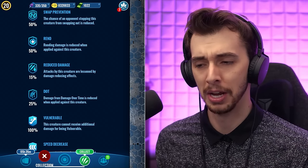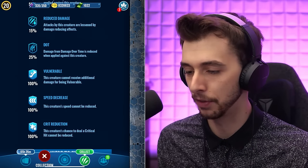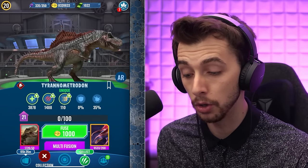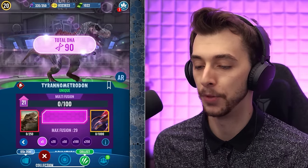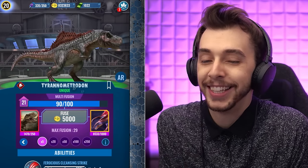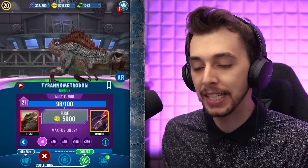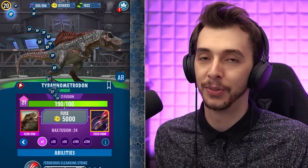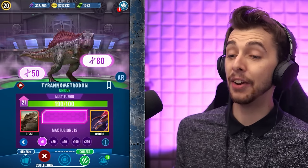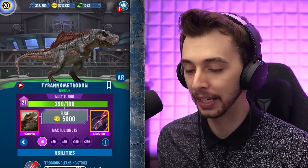50% damage reduction — that's an odd number. I assume it's because it's OP with all this. Speed would decrease, crit nobody cares, vulnerable is alright, damage over time, and 50% rend is very good too. So we can do 5 pops! Oh, a 30! Could have been worse. We could have got it the first time. So 21 — I mean, look at it! It looks so cool! It's so nice to get a Rexy hybrid. Interesting to give Rexy a hybrid.